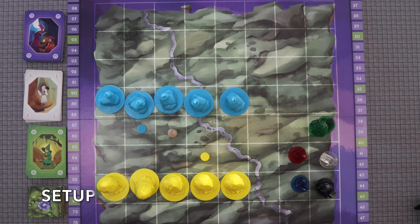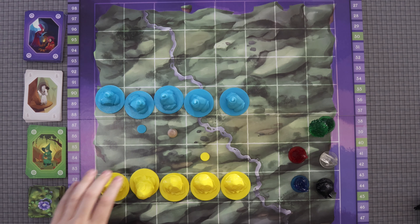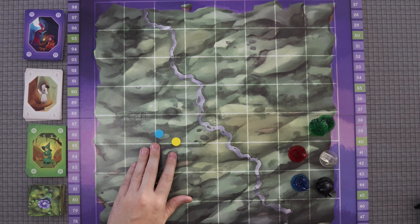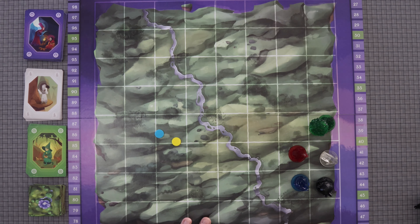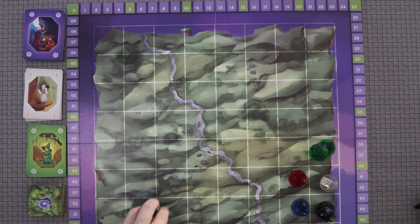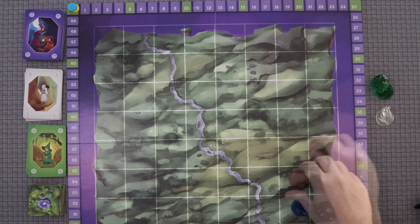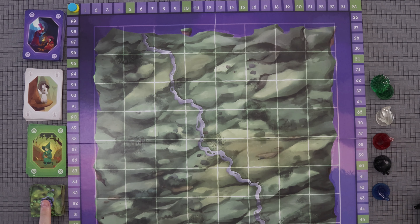The first thing you need to do is give each player all of their pieces. They will take all of their monuments, then each player places their scoring token on the 0 at the top left corner of the board. Once that is done, you put your five elements off to the side of the board within reach of everybody.